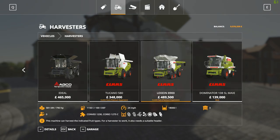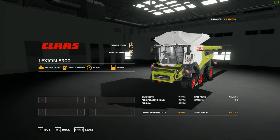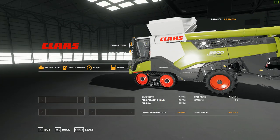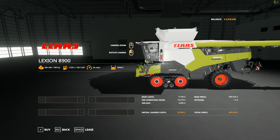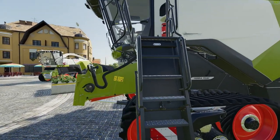This is the Lexion 8900 — there are no configurations for this thing. It has 790 horsepower, 1,150 liters of fuel, 24 miles an hour top speed, and 1,800 liters of grain capacity. This is almost half a million pounds, so it's definitely for an advanced farm. It's pretty big — actually looks a lot longer in here than it does in game. Now let's take a look at the interior.